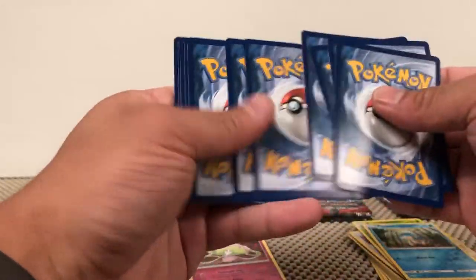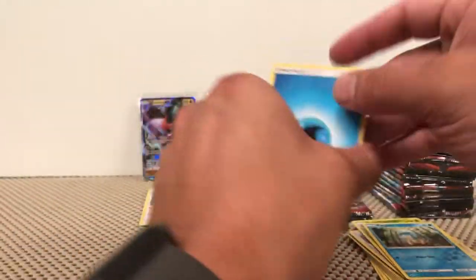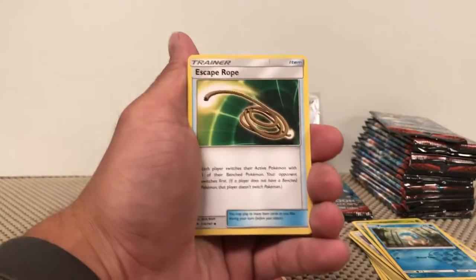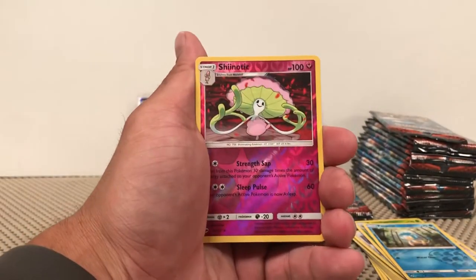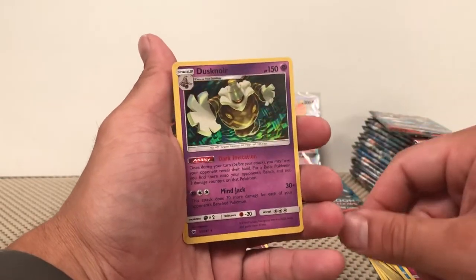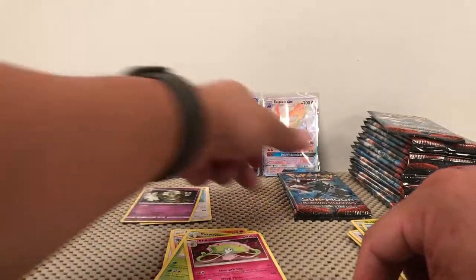White and Green again. Water Energy, Viper, Rotom Dex, Escape Rope, Shinotic Reverse Rare... and a Dustnoir Holographic Rare. Very nice — two holographics.